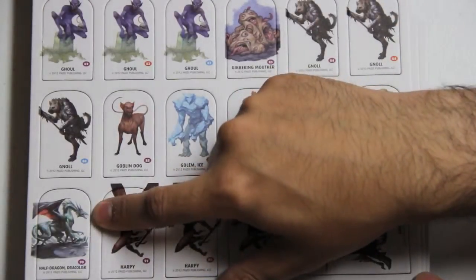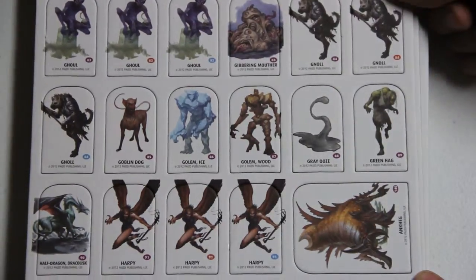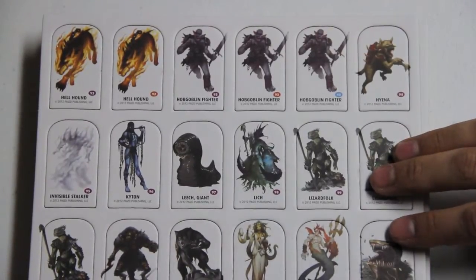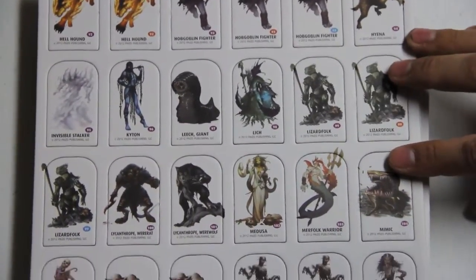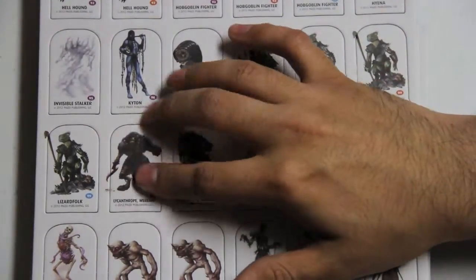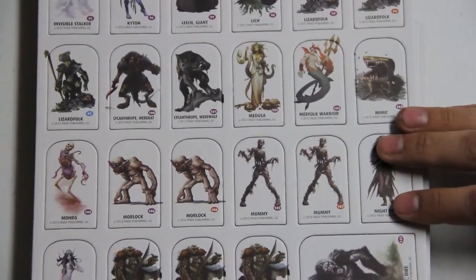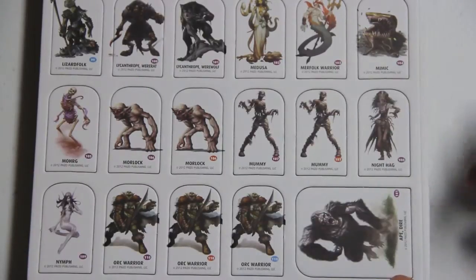They have one of the ones with the template in the bestiary — they have a plan for that. Hobgoblin fighters. Wizard folk — I always have fun with those. I've got a player that hates the were-rat, so of course I'll use that. Orc warriors and a dire ape.